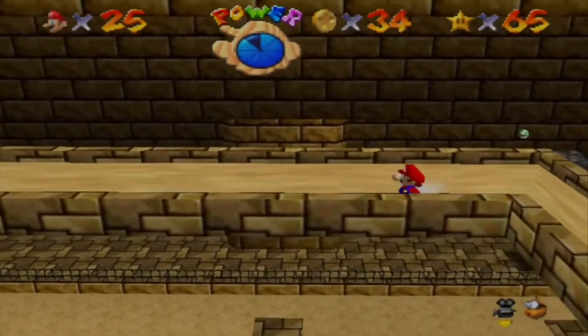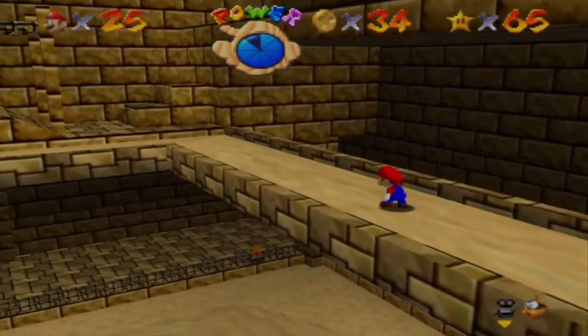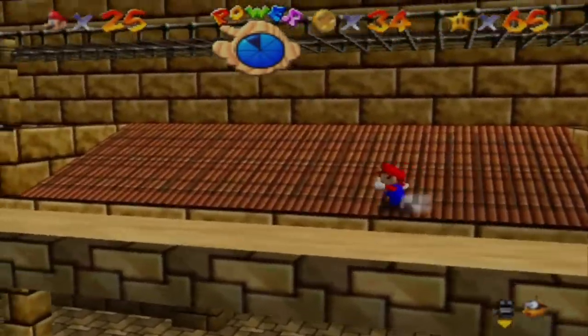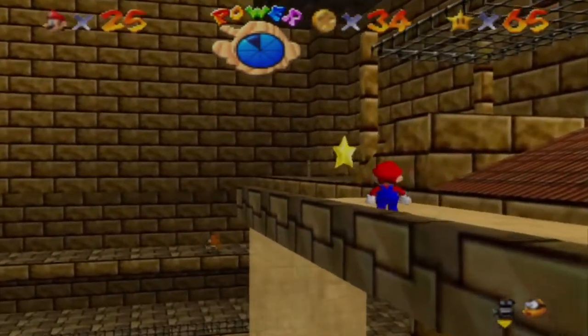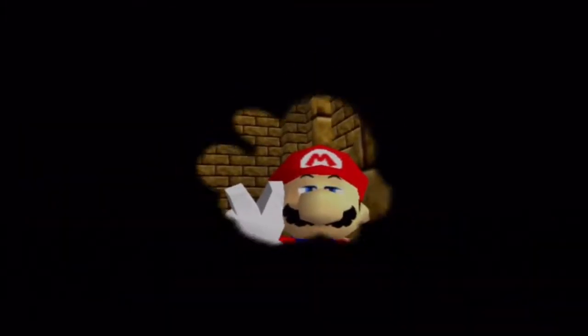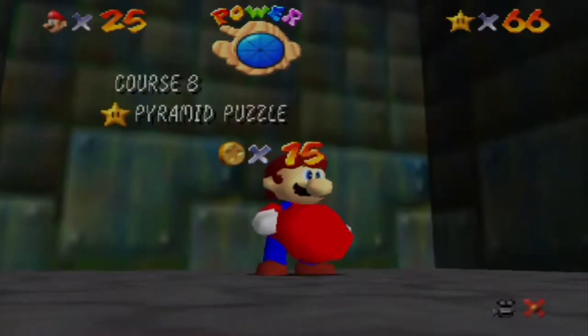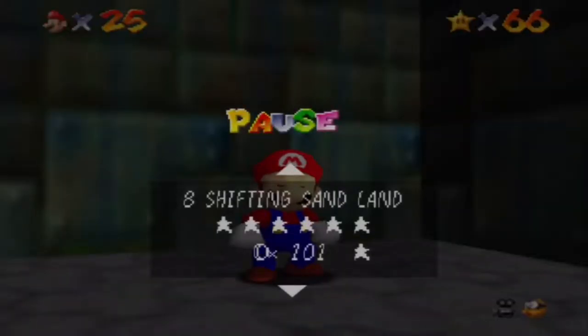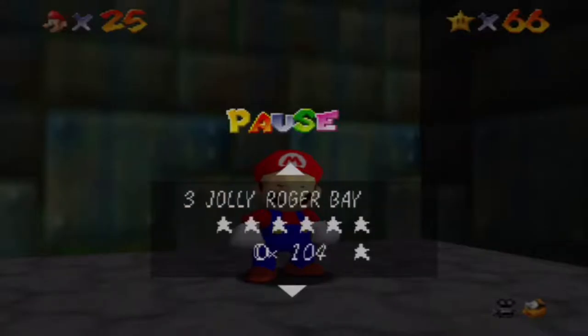Let's go get our power star. If I fall or anything, I'm gonna be really upset. I've spent like 14 minutes on this one-star mission. Just grab your star — make sure not to fall off. And yeah, there's your star. Saving and continuing, because that was way too hard for me. I'm doing all these courses without any practice beforehand. So we have Bomb-omb Battlefield, Whomp's Fortress, Jolly Roger Bay, Cool Cool Mountain, Big Boo's Haunt, Hazy Maze Cave, Lethal Lava Land, and Shifting Sand Land — all 100% so far.